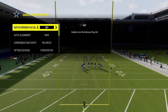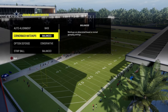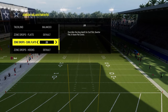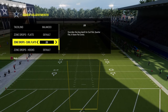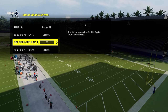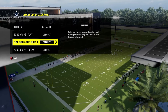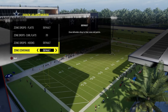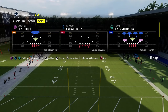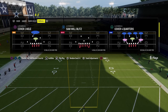Coaching adjustments: auto flip defense play call is going to be off, auto alignment set to base, option defense unconservative. You can have 20-25 yard curl flats if you want to help with coverage. Zone coverage can be on default and match if you put the zone drops there. If you don't put zone drops there, make sure this is on default. We're going to be using hard flats anyway, and cover four quarters, leaving match on because with a 20 yard zone drop flat it will make zone coverage play better as a whole.